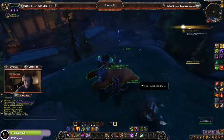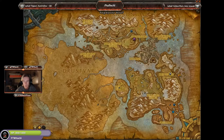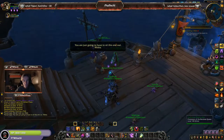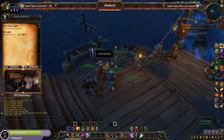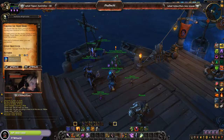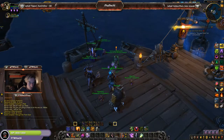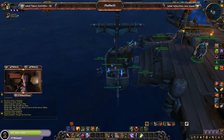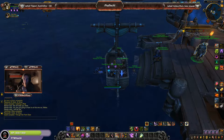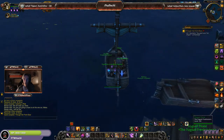We're back with Nathanos. Let's go ahead and turn in these quests. Next up: complete the escape from Tol Dagor, which I'm assuming is going to be a scenario — a nice scenario. Let's get straight into this. Arcanus and Rexxar are joining me on this adventure, and that's about it.